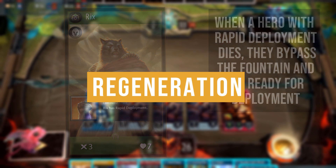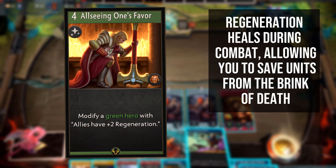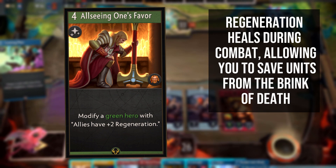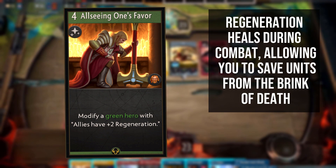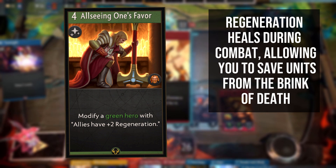Regeneration is similar to armour in Artifact — it is another substat, such as cleave or siege, that heals the unit for its amount during the combat phase. Regeneration is applied before checking for death. So for example, if your hero has 2 health left and is going to take 3 damage from battle but has 2 regeneration, your hero will survive on 1 health.